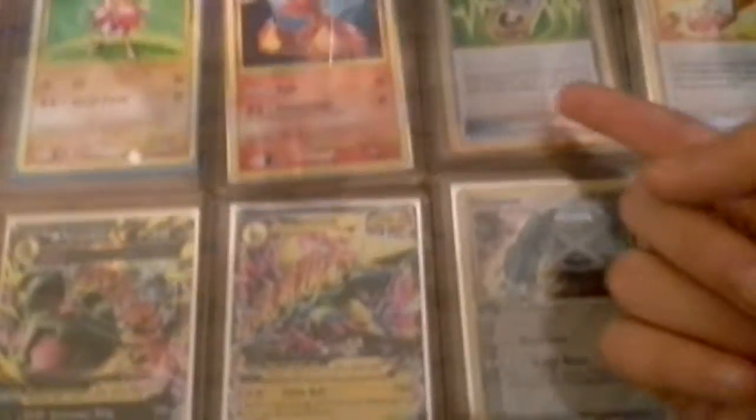For our Secret Rares — for our non-Shiny Secret Rares — we have a Hitmon Shan, Charmeleon, Rain Receiver, and Trainer's Mail. Now for the Shinies, we have a Shiny Rayquaza and a Shiny Deoxys. These are both non-promo. I do have a promo Genesect somewhere, but it's in one of my hollow binders because it's a promo Shiny Genesect, so it doesn't deserve this kind of thing.